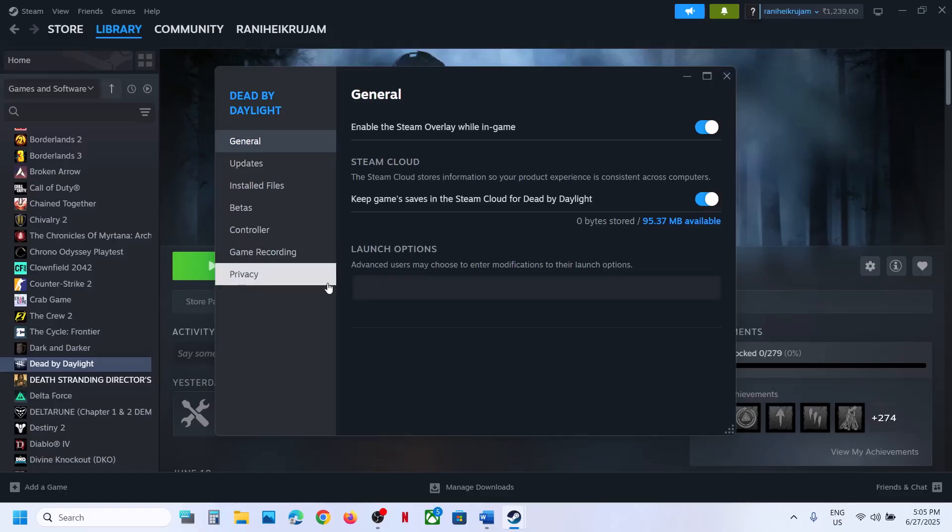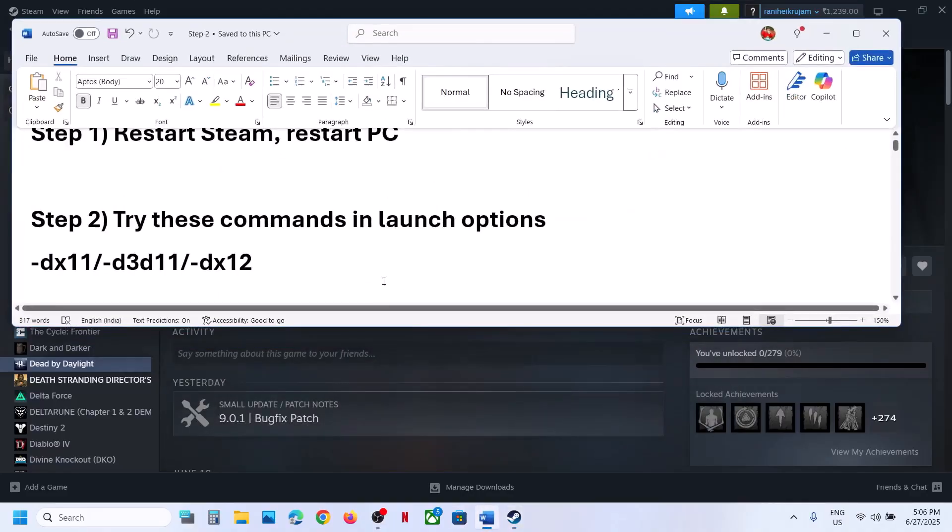Still not working? Type in -dx12, then launch the game and check. This has worked for many players so it might work for you. If still not working, remove this and empty the launch options field, then follow the next step.